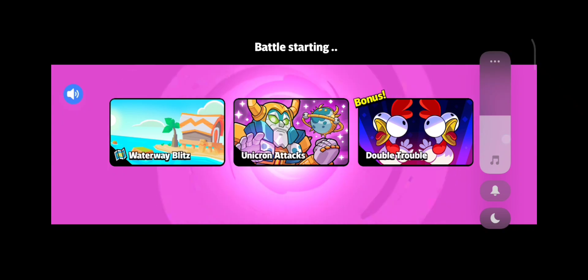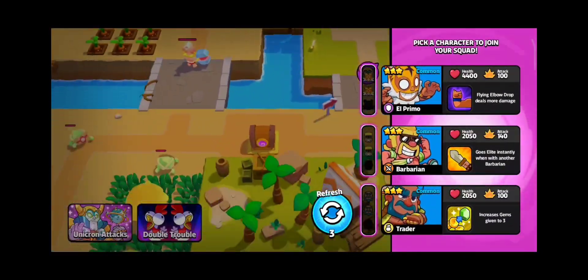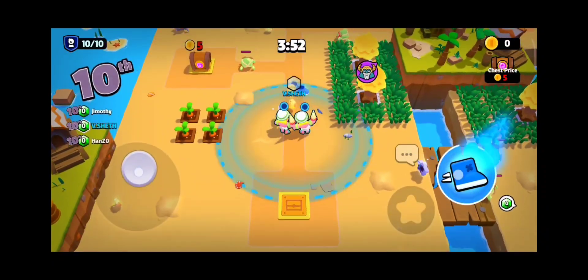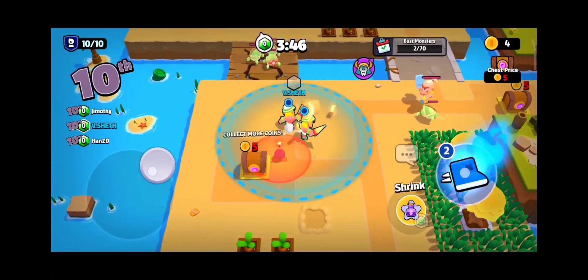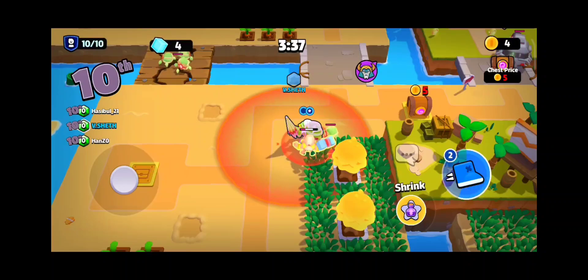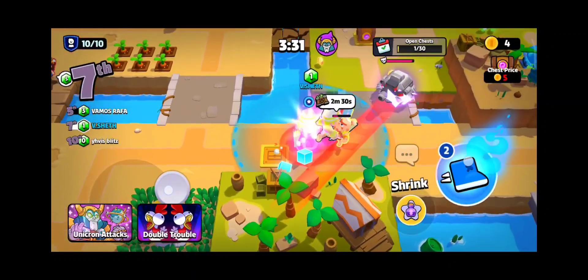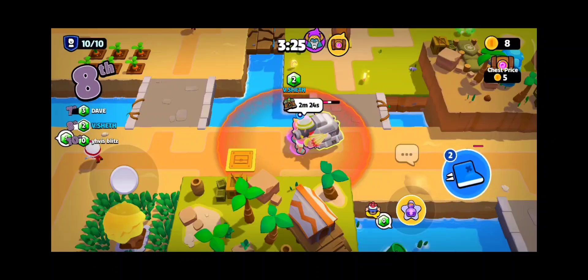So guys, there is a new event going on — Unicron Attack. I'm showing you live. Let's take Margarian. I found the red spell — I forgot the name of that spell — it will make your group come in small in size. Okay, there we go, it's a Unicron sheep over there.